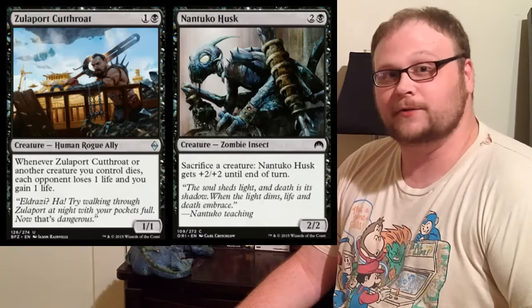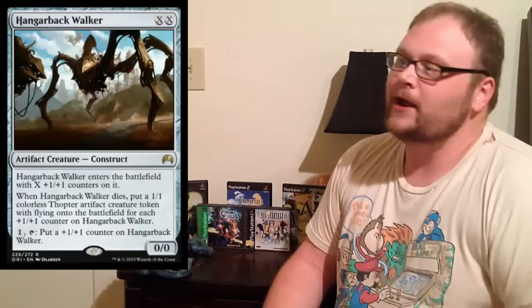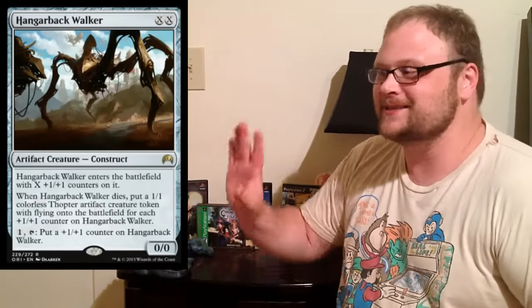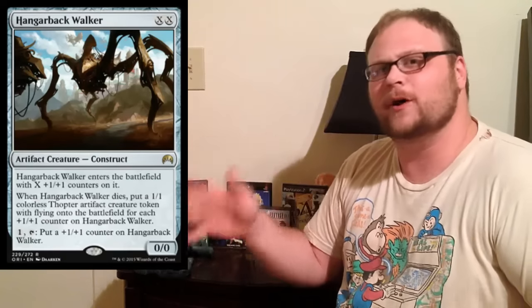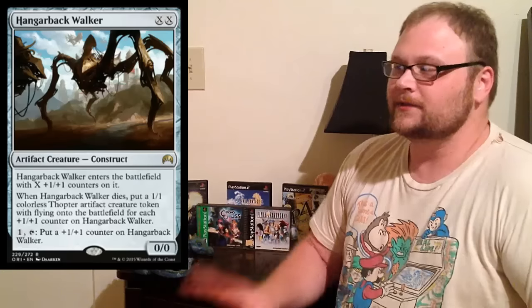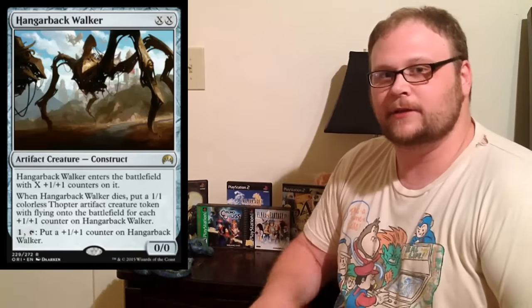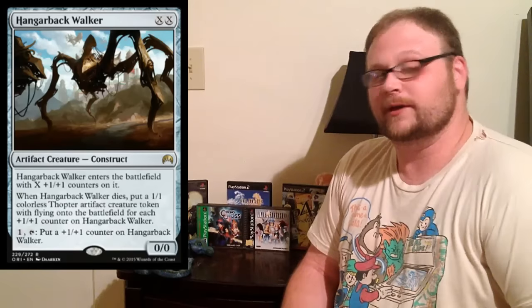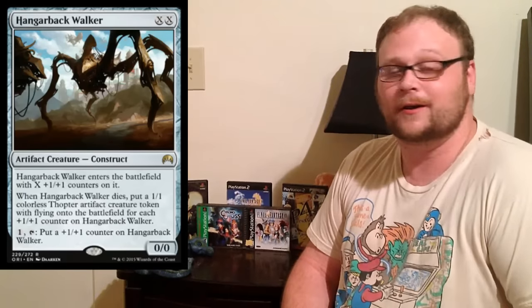Another card we're working around is Hangarback Walker — he's in 90% of Aristocrats decks. He's not an auto-include, but he might as well be. The synergy between Hangarback Walker and Nantuko Husk is fantastic, and if you're sacrificing all the flyers you get, Zulaport Cutthroat gets pretty insane pretty quick.